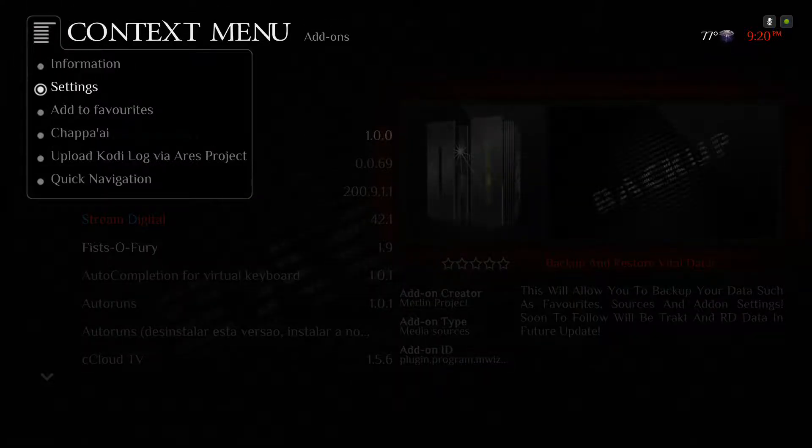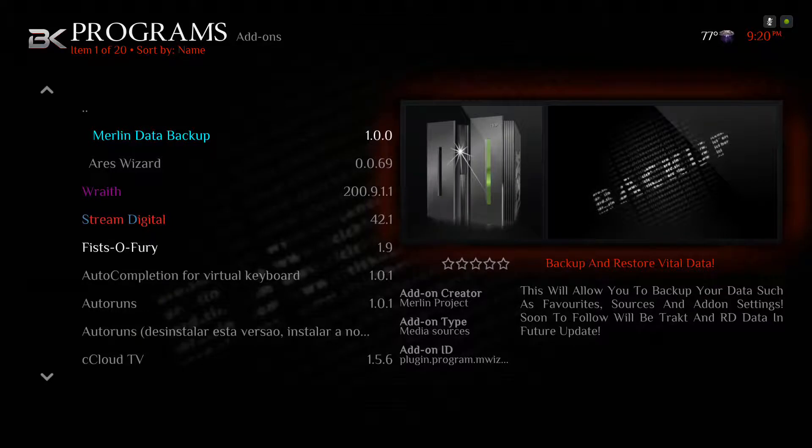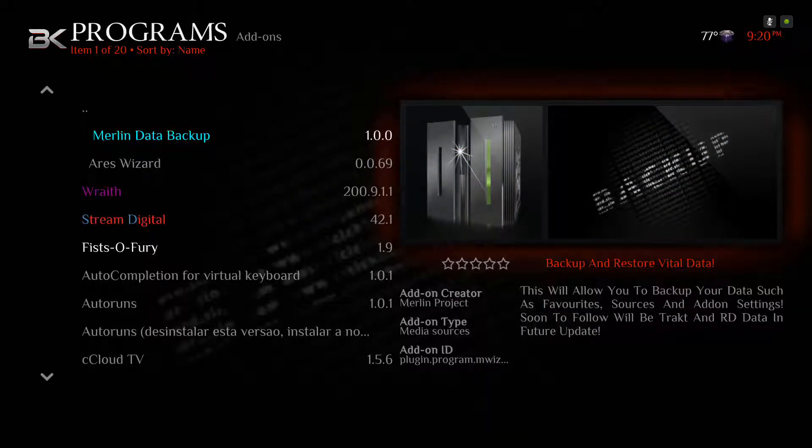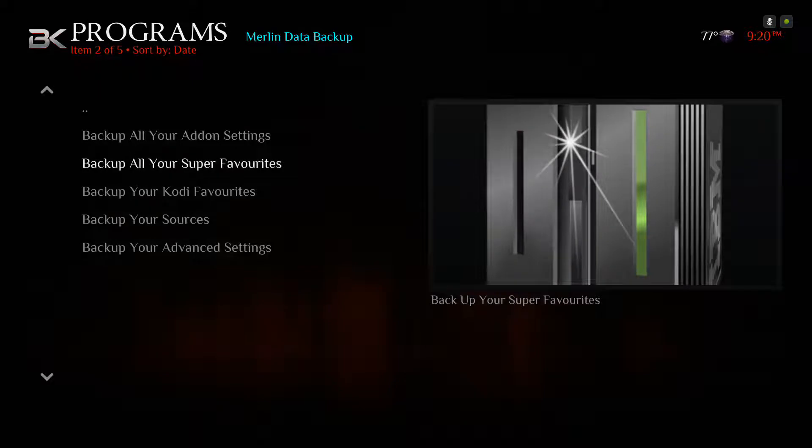Long press it and click settings. You could leave this as whatever it is — this really doesn't matter, I'm just making sure mine is connected. Click on Merlin Data, click backup your data, then scroll down, click backup your sources, click backup your Cody favorites. And that's really it — that's all.